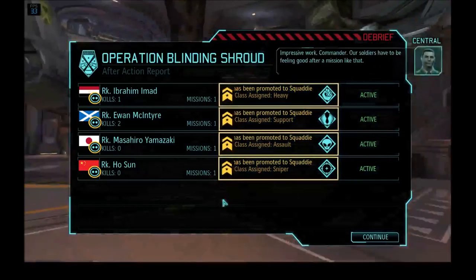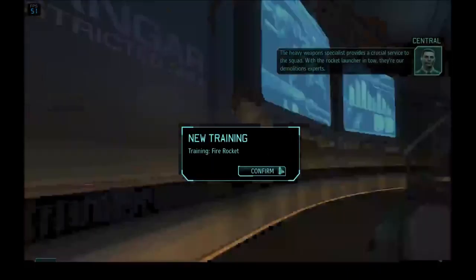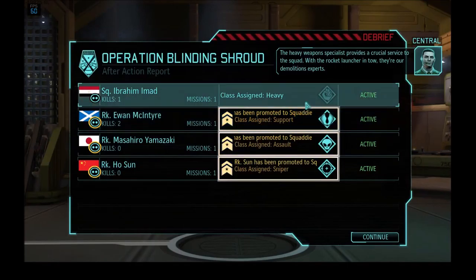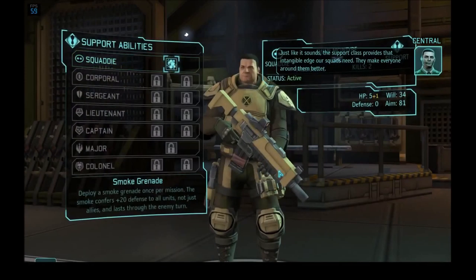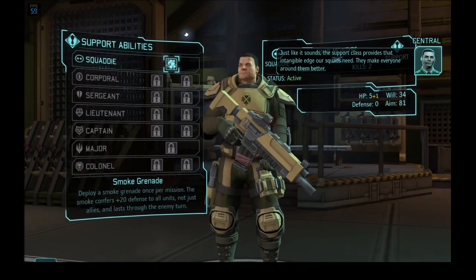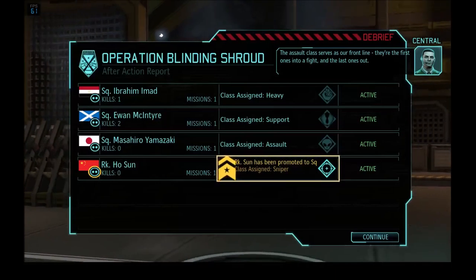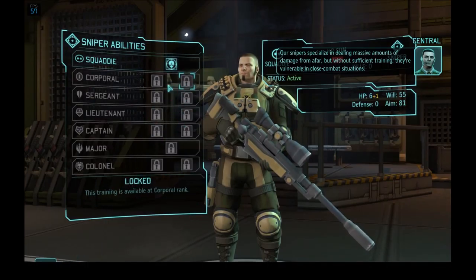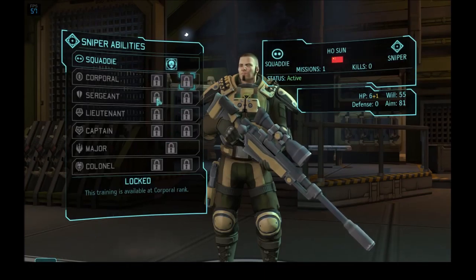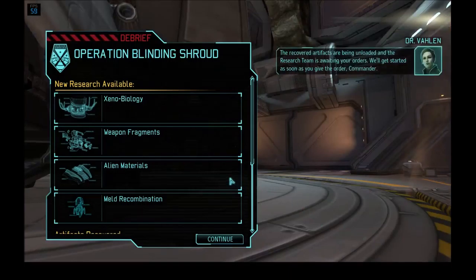Cool character, fashion aside. Alright, so everybody got a promotion. We have one heavy — with the rocket launcher in tow, there are demolitions experts. Support class provides that intangible edge squads need, they make everyone around them better. An assault trooper — they're the first ones into a fight and the last ones out. And a sniper. Are any of the skills changed compared to the base game? There are a few different skills, but the base benefits are all the same — we'll go over them when we get them.